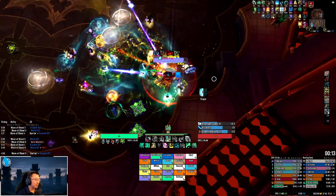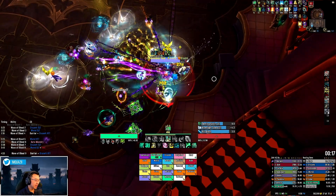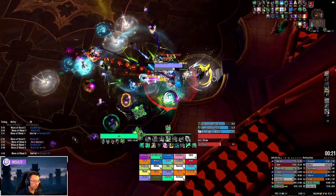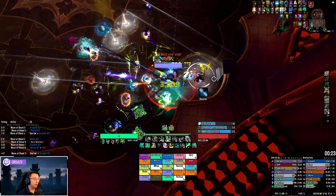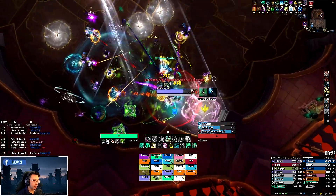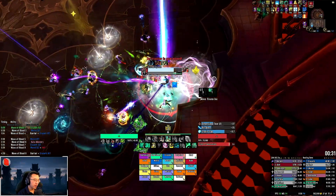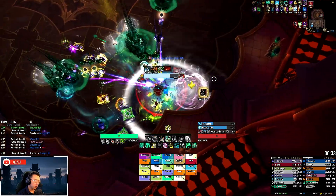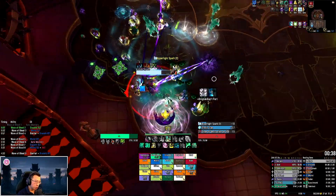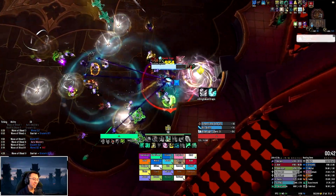This is honestly a very relaxing fight to tank because you don't do much as a tank. The only thing you need to know is it places a Glyph of Destruction on the active tank, who needs to run out of the party and drop the explosion far from everyone else — otherwise you blow up the entire raid. You can see the first one going out on me here.